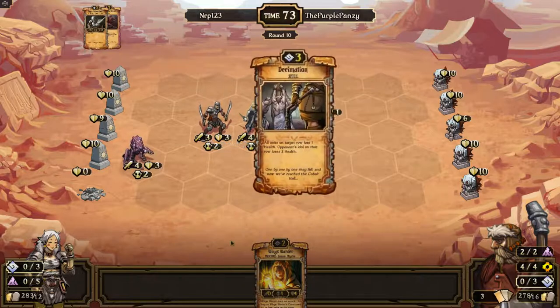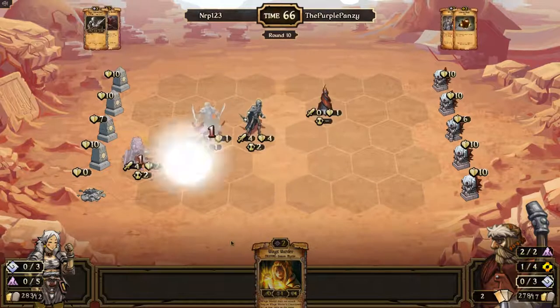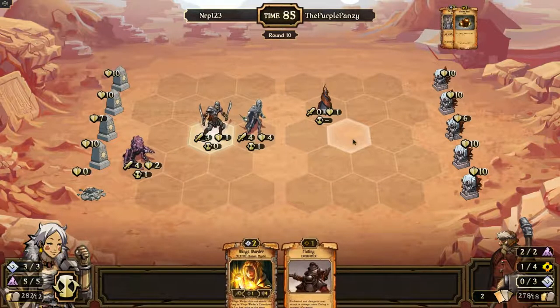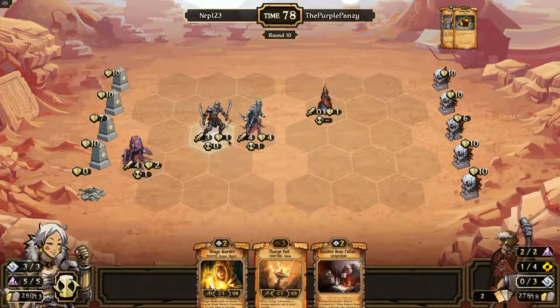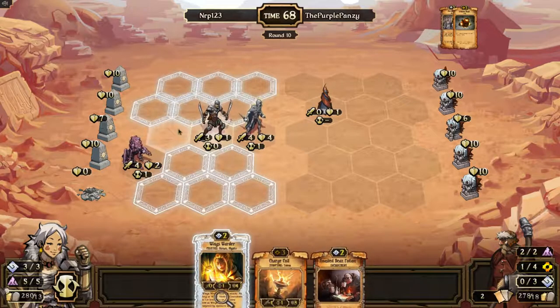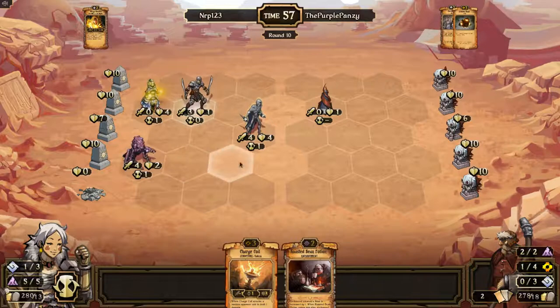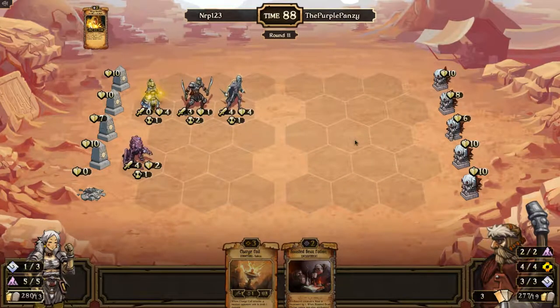I guess Wingswarder for next turn. I wonder — I bet if I played Wingswarder, he wouldn't be able to cast it there. Not sure, because Desimation is a spell, but you can still cast it clicking on one of your own side's tiles, so I guess it would work. Sharkplating? Roasted Bean Potion maybe? Let's go ahead and Wings Warder. So now I'm threatening the whole board because of this Monstrosity and this License Zaylor up here.